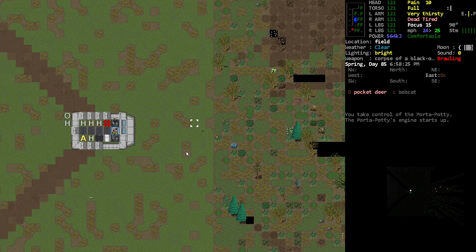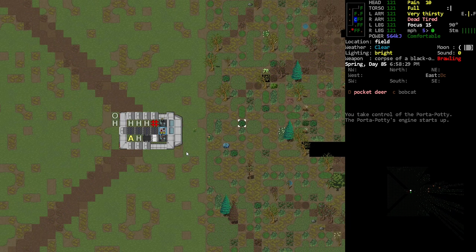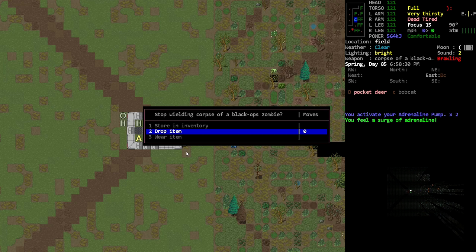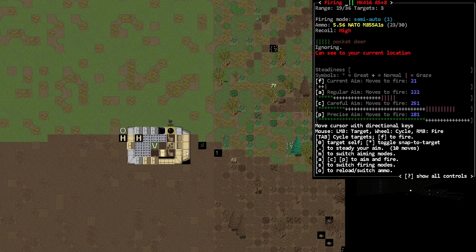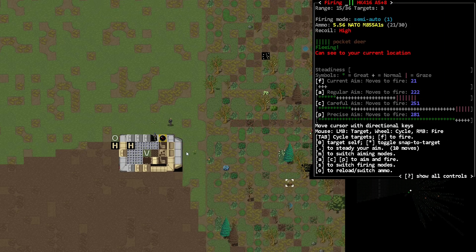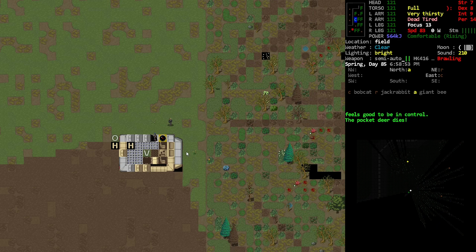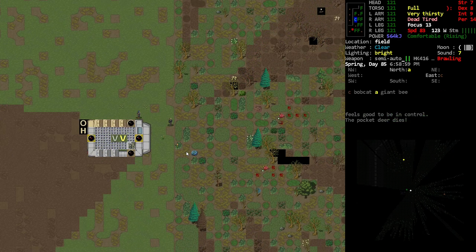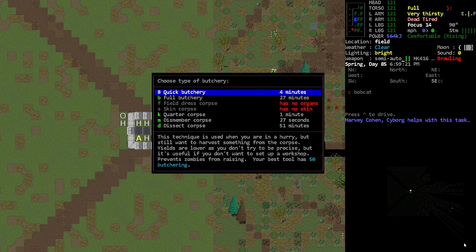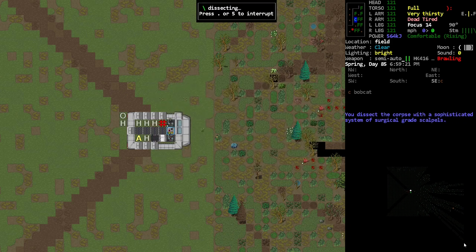I don't know if we're gonna be able to get them — I think we're gonna have to get the adrenaline going. Let's see — where's the adrenaline pump? Oh, we still have that guy, it's funny. Oh where did they go — no you don't! Okay cool, we got the two pocket deer, fantastic. Let's see if we can install some CBMs at the place we're going to pretty soon.